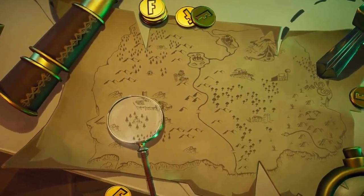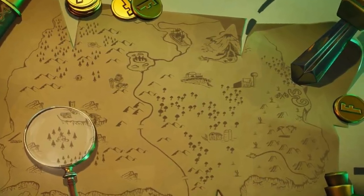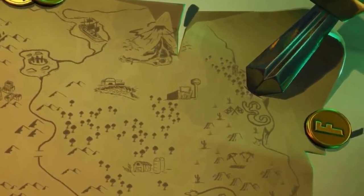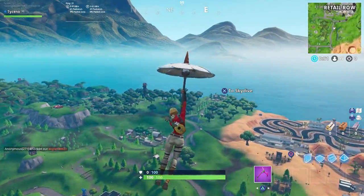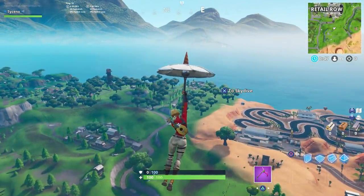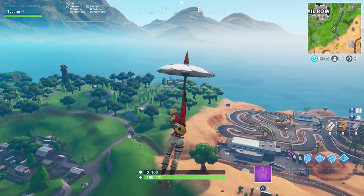What is up YouTube, your boy Tarsuto here. The week 6 season 8 challenge is 'Search Where the Knife Points on the Treasure Map Loading Screen.' This is that loading screen — that is the knife. Let's head straight to where it's pointing. I'm going to show you guys exactly where this battle star is located. Please drop a like, comment, and subscribe if this video helps you out. I'm here to make this as quick and simple as I can for you guys.